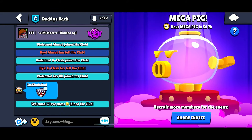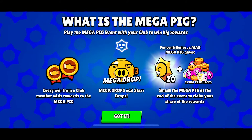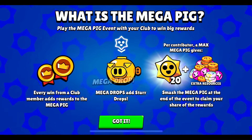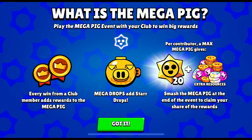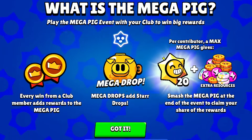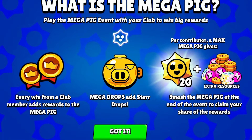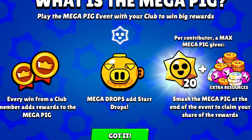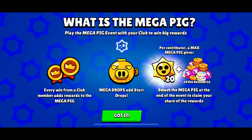Another great way to get credits is through the Mega Pig. The Mega Pig is a club event where you and your clubmates get tickets, you use those tickets to battle, and the more battles you and your club members win, the more rewards you get. There are 5 tiers of the Mega Pig. If you reach the 5th stage, you will receive 20 free Star Drops, and if you are top 3 in the Mega Pig, you will receive additional Star Drops.